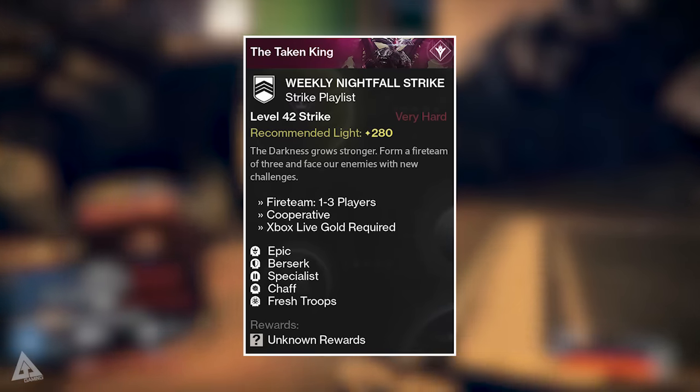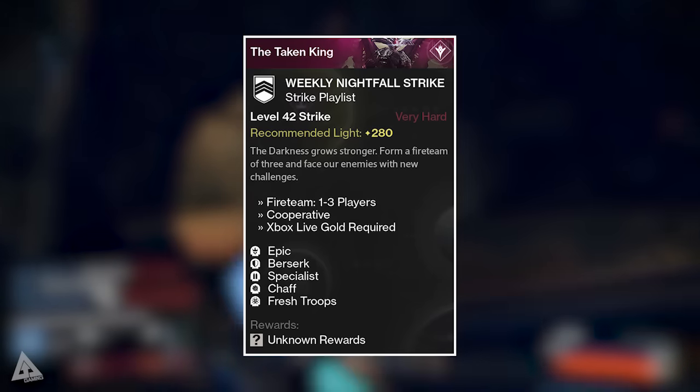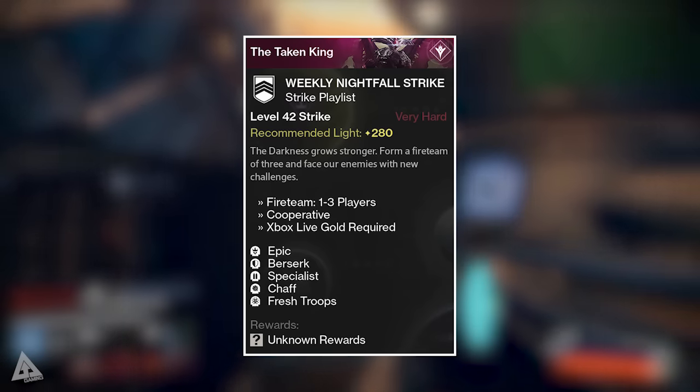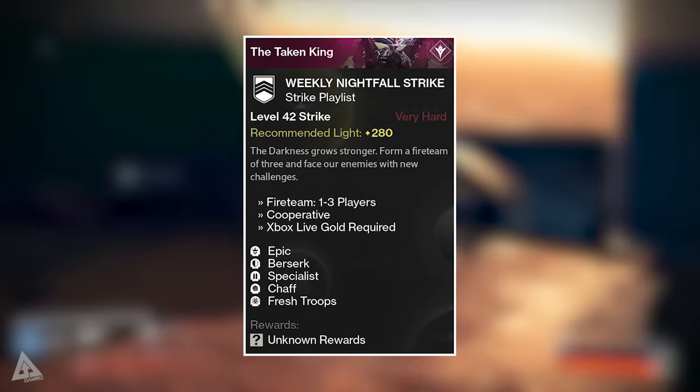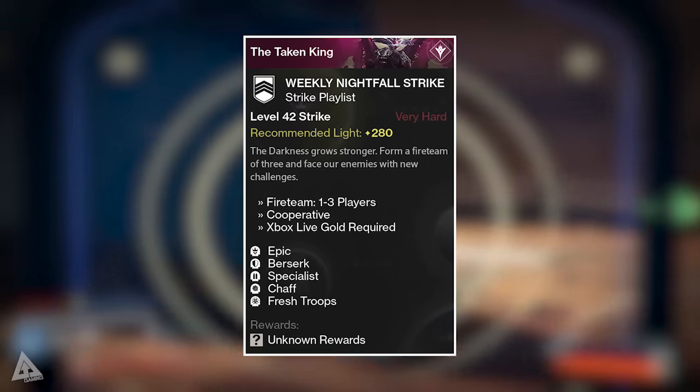Chaff is going to make things a little bit interesting when you're down in the pit and you cannot see where Dark Blade is spawning. I did put up a guide back in week one of The Taken King explaining some of the key points to doing this strike as a Nightfall, so if you guys have any trouble you can check that out. Aside from that, it's not too bad — as with any Nightfall, just take your time and you should be fine.